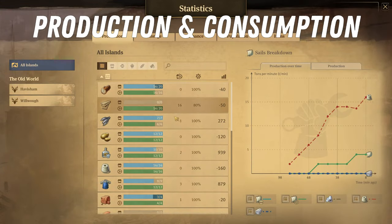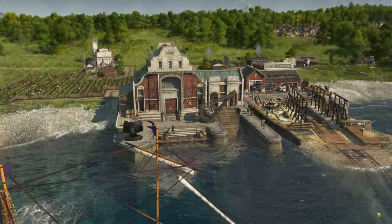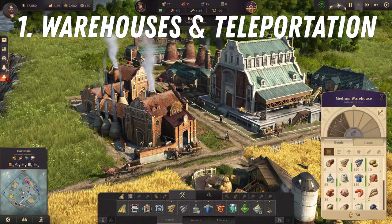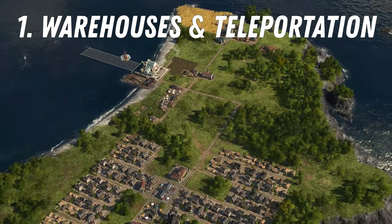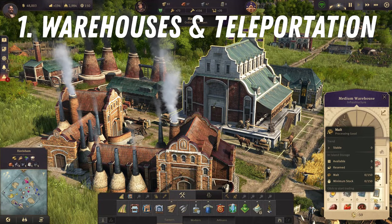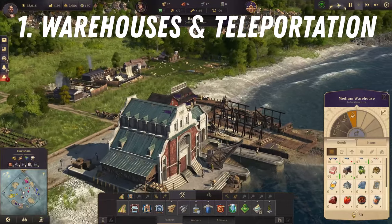Since the basis of Anno is production and consumption of goods and resources, it is very important for you to understand how the hubs for this core gameplay mechanic work. These hubs are the warehouses and your starting trade post. These buildings all share their inventory across one island — no matter which warehouse receives a delivery of raw resources or goods by horse carts, these items become available at every other warehouse.